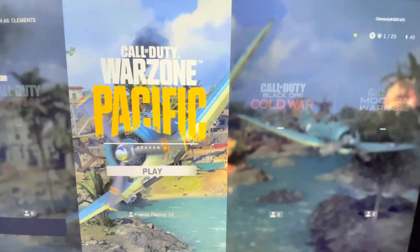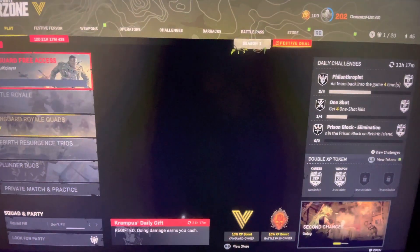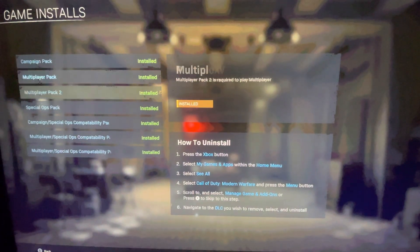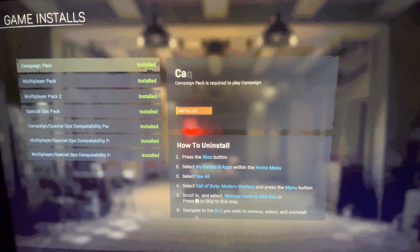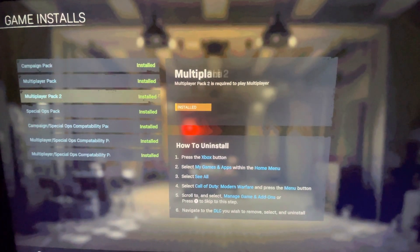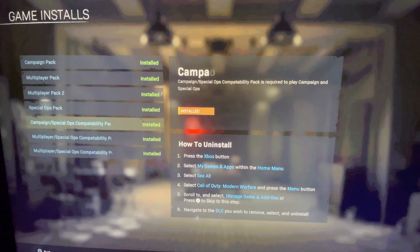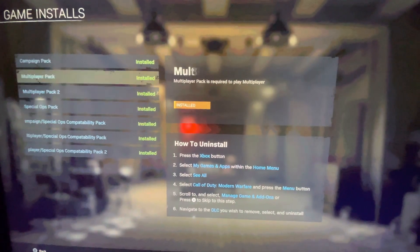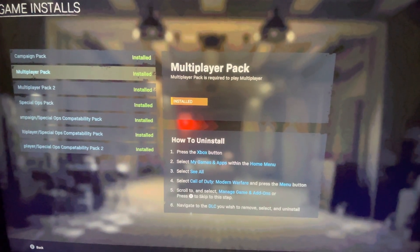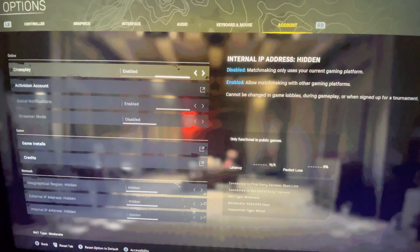Come into the main menu or Warzone — it's just loaded to Warzone here. Once you're in, pause it, go to Options, then Account, then Game Installs. You want to make sure every single one of these packs is installed, apart from Campaign. Everything else — even Special Ops — make sure all these packs are installed. I'm pretty sure every pack, including Special Ops packs, is required to play this game now.